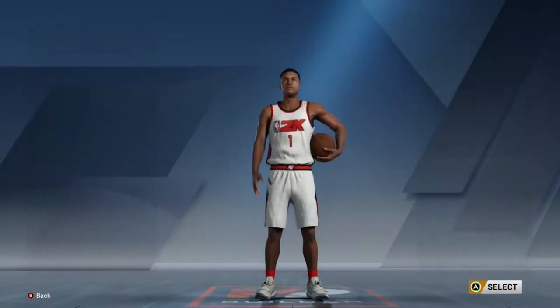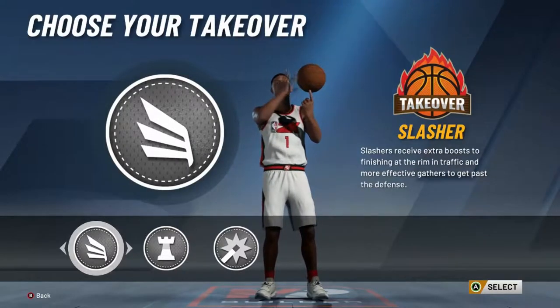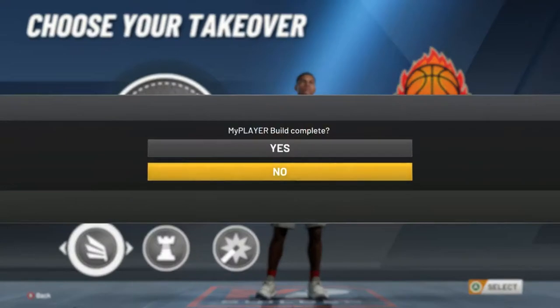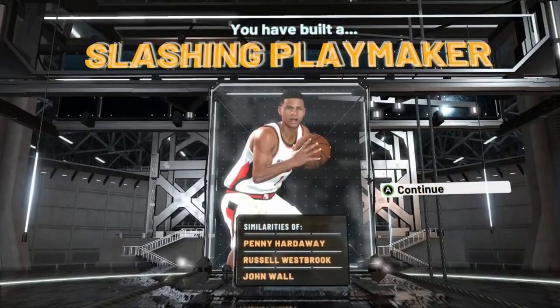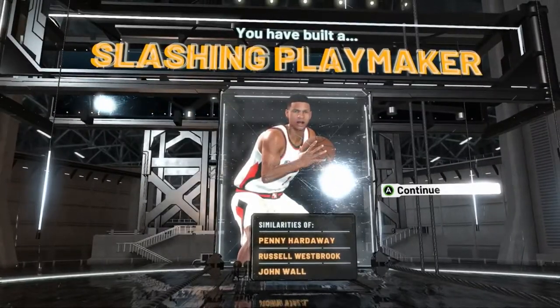If you know your shot and everything, a 66'3" is not terrible. Now you're a slasher — I would for sure go with the slashing takeover, but the other one may be shot creating if you wanna be a shot maker. Penny Hardaway, Russell Westbrook, and John Wall — you're a slashing playmaker at 6'5". Now let's get onto the badges. Remember this is just the first build — I'm really bringing y'all a banger right now. This is a super underrated banger.